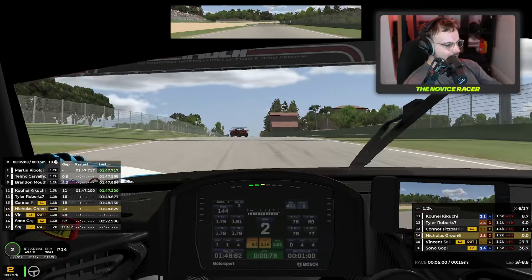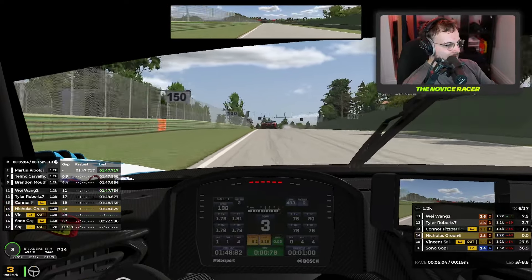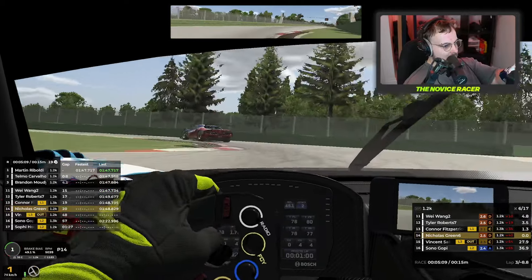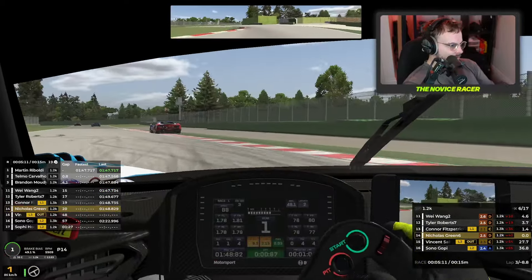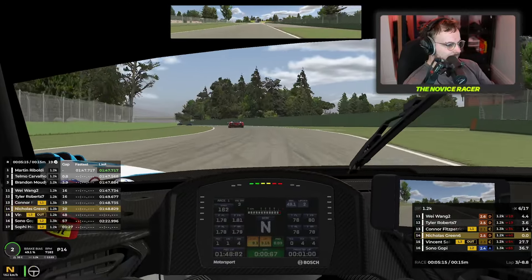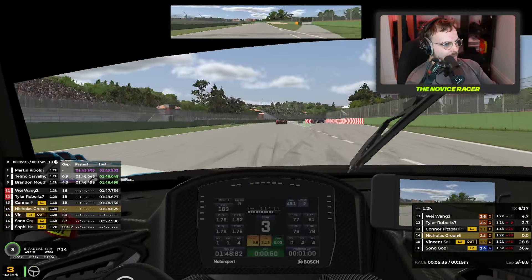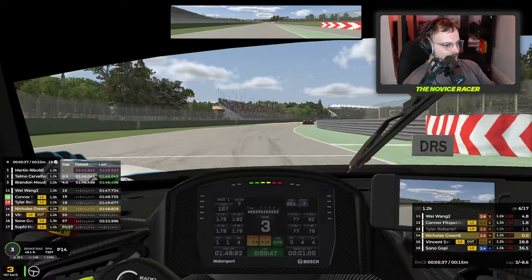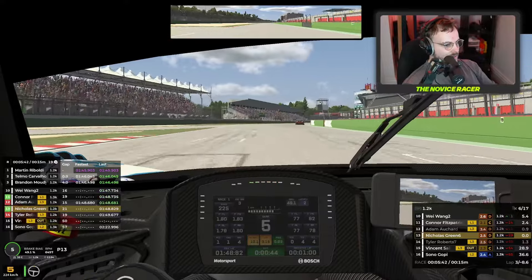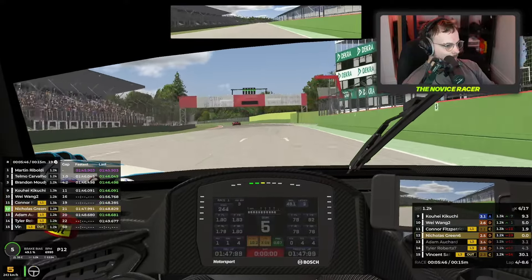He's gone off track a little bit in front, a little bit of wiggling on the exit as well as we come up to Variante Alta. There looks like an incident. And that's a nice smooth corner — there's one, and that's an incident. We've made up another place now in Rivazza 2. There's another guy going into the pits which is going to be good for us as we come around to finish the third lap and start our fourth. P12 — this is good.